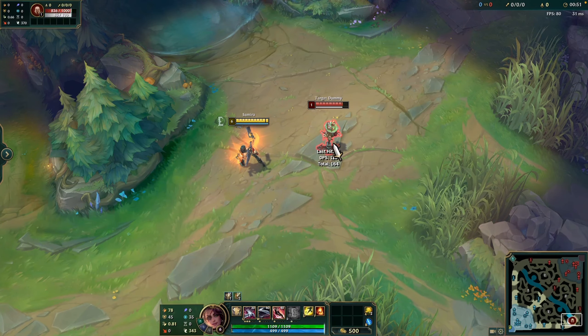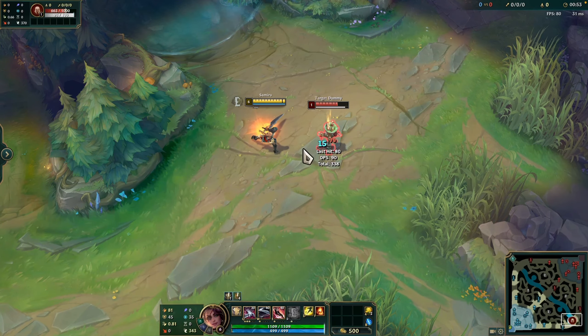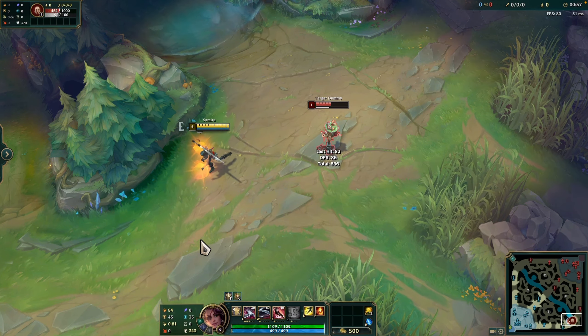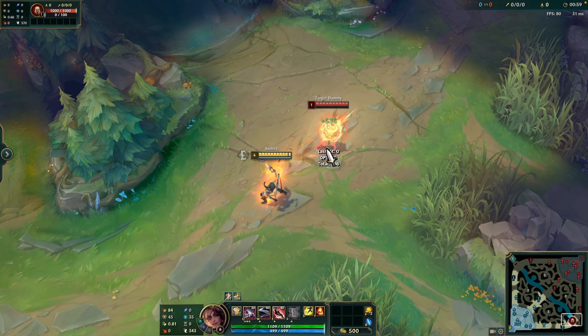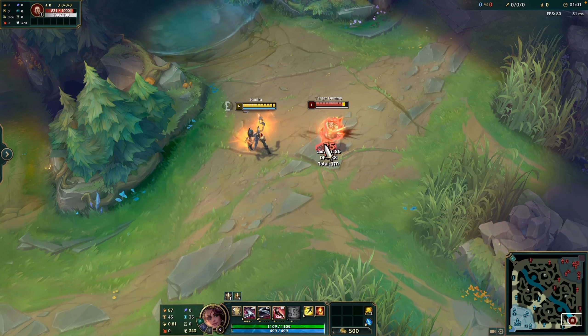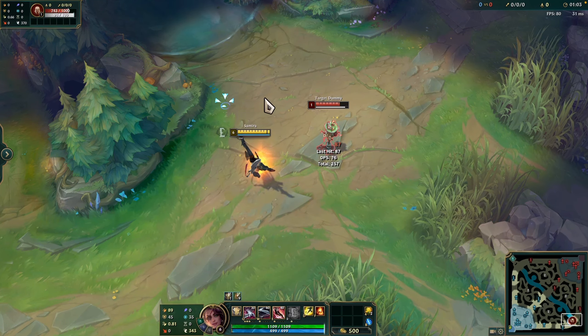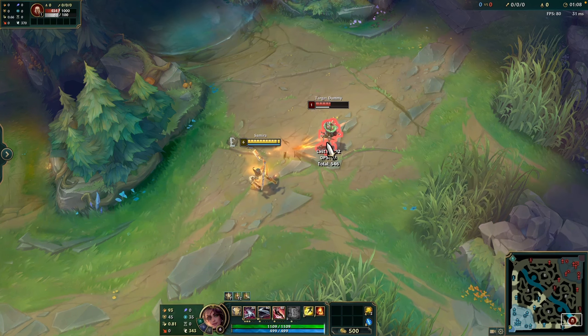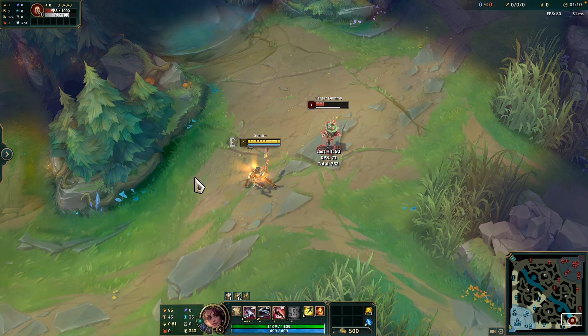This is the passive. Samira builds her combo by dealing damage with attacks or abilities against enemy champions, each unique from the previous one. Each of these stacks grants a style grade from E to S. Samira gains 0% to 21% movement speed depending on her style grade. Your style grade is the core part of Samira's gameplay — it triggers your ultimate and gives you kiting potential thanks to the movement speed.